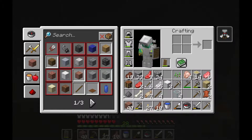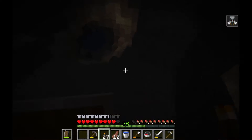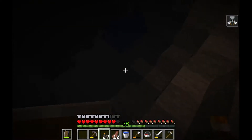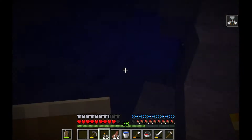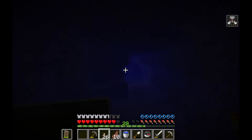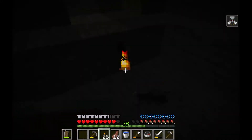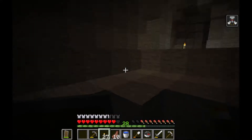Let's make more — actually, we don't have coal right now, so when we do, we'll make more torches. But the bad thing is we have to go a lot deeper, because the ore veins are going to be changed.